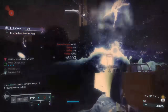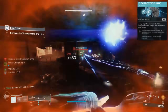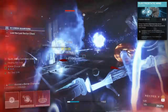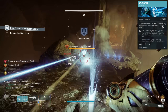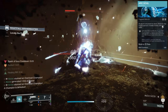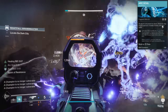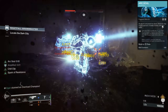Our first aspect, Electrostatic Mind, states that defeating targets with Arc abilities or defeating jolted or blinded targets creates an Ionic Trace that tracks towards you, granting ability energy and making you amplified. We can then pair this with Arc Souls, which grants Arc Buddies to you and allies when you step into one of your rifts — which we'll be supplying constantly thanks to the volume of Ionic Traces we can produce with this build. Your Arc Souls also grant increased damage and rate of fire while amplified, which will be all the time thanks to Electrostatic Mind.